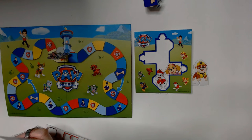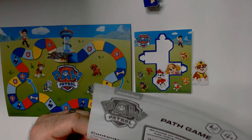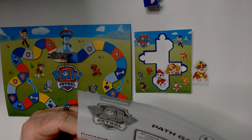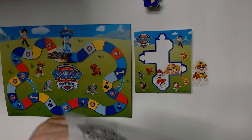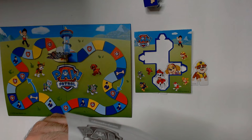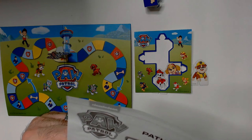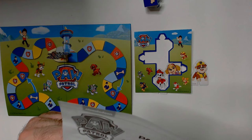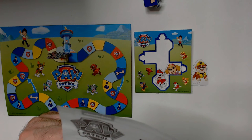All players start at the Paw Patrol tower. Roll the die - roll a bone, move to the closest bone on the game board. Land on a connecting space and you can move ahead one. Land on a Paw Patrol badge and put one mission token in the game board center where the rest of the team is waiting. Land on the Mayor Humdinger and take back one mission token from the center. If there's no token in the center, just move on to the next player's turn. The picture number is seven tokens.